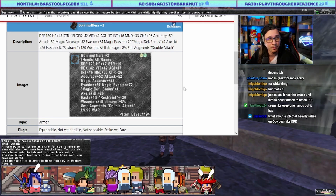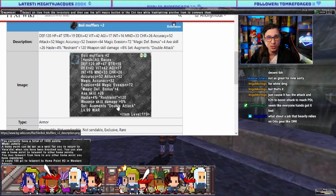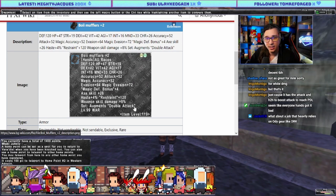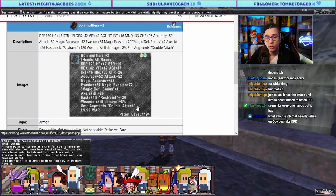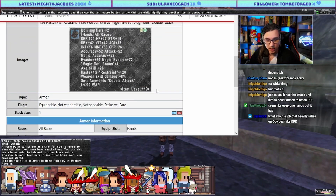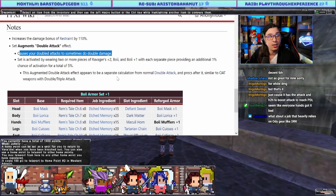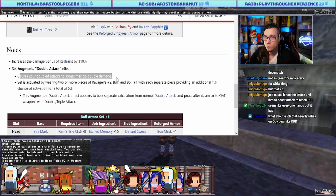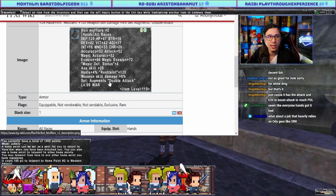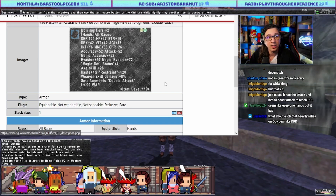One thing I do want to say: I was hoping to see more reasons to keep these items equipped outside weapon skills. The Warrior set says 'augments Double Attack' — so far the head and body gave me a reason to equip during TP phase, but the hands don't. If you read the Warrior set bonus, it causes your double attacks to sometimes deal double damage. You won't want this in your TP phase, so it will never offer that one percent bonus proc rate.